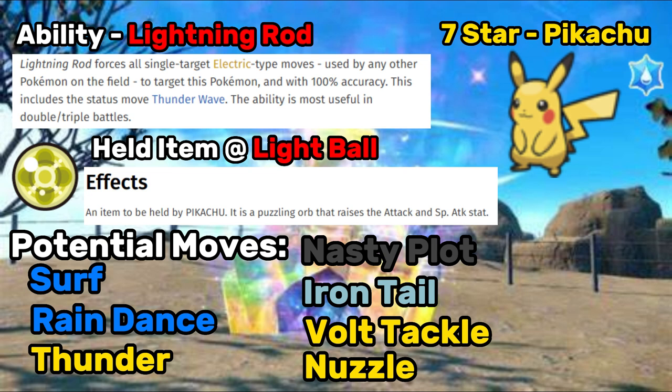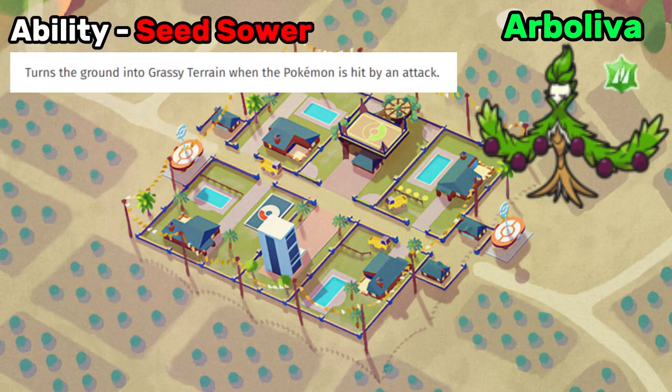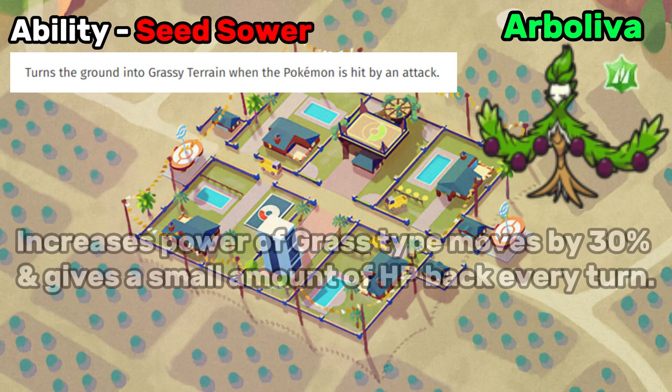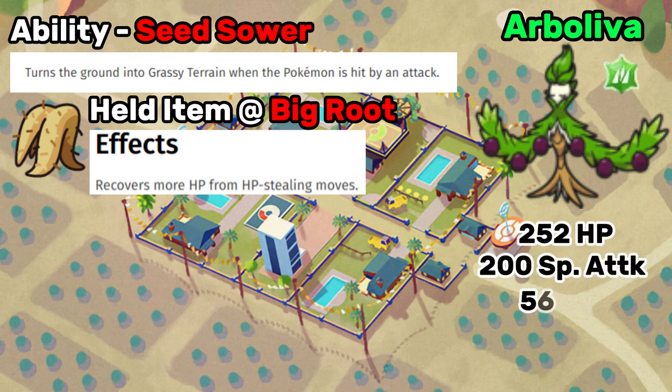That's pretty much all my thoughts on this Pikachu and what I think it will do. So now we're going to get on to some of the builds I think would work really great to take this Pikachu out. The first of these Pokemon is Arboliva. You're going to want a Grass Tera type on this with the ability Seed Sower. Any time you are hit by an opponent, you set up Grassy Terrain, which gives you a 30% buff to all Grass type moves and a little bit of Leftovers healing every turn. For the held item, you're going to want the Big Root, and for the EV spread, you're looking at 252 in HP, 200 in Special Attack, and 56 in Defense.